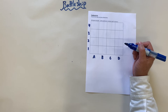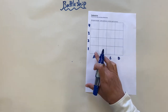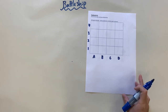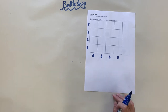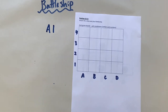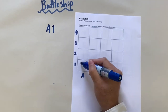Now I'm going to give you only six guesses — remember we have 16 squares. I'm going to guess six of them. Let's see if your game board is ready. My first guess: I think your battleship is on A1. Check your battleship map and cross out A1.